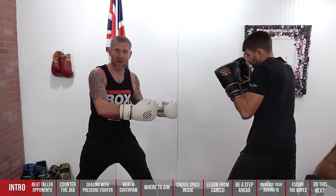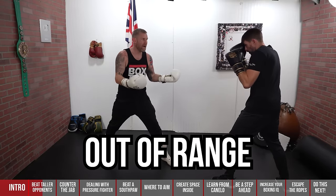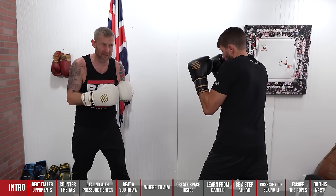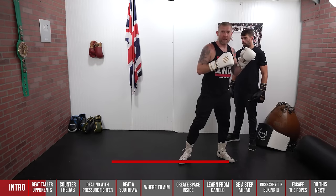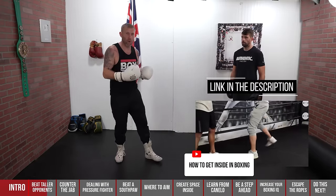That's one way to get inside by feinting and making him throw the jab. But sometimes he'll go back instead of throwing the jab, so we go to the second game plan: throwing the one-two-one combination. Because I'm throwing the punches, chances are he's not going to throw at the same time — he's going to move back. I throw the one-two-one and I've cut the distance right down. I can cover a huge amount of distance very fast with this combination. I've done a full video on this — click the link below about getting your opponent to the rope.